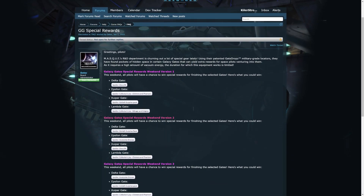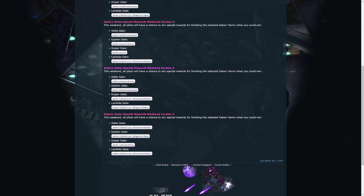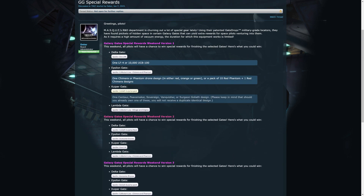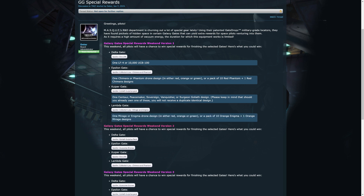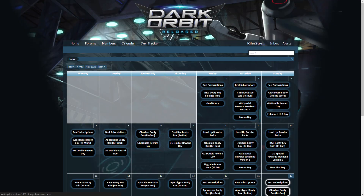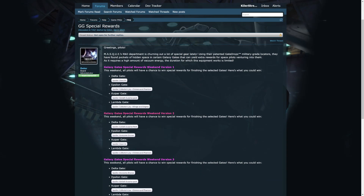There are two special events that run every weekend: the Galaxy Gate Special Rewards Weekend and the Double Rewards Day. The Special Rewards Weekend runs on both Saturday and Sunday, while the Double Rewards runs only on Sunday. The Special Rewards are unaffected by Double Rewards. Special Rewards are given by Delta, Epsilon, Jupiter, and Lambda Gates, and you can get an assortment of items from them, such as Elephors, cosmetic drone designs, and various glide ships. What gate drops what depends on the version that is running, which you can figure out from the in-game calendar. You can find the link in the description below.